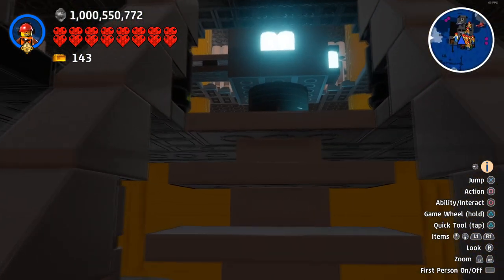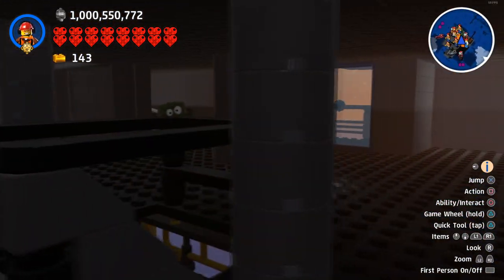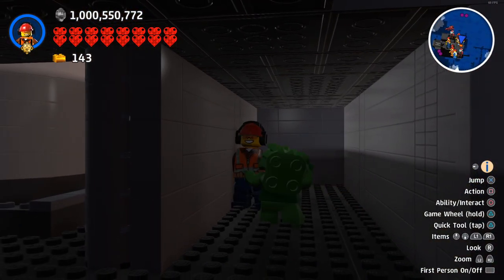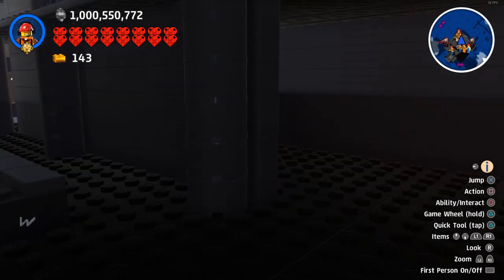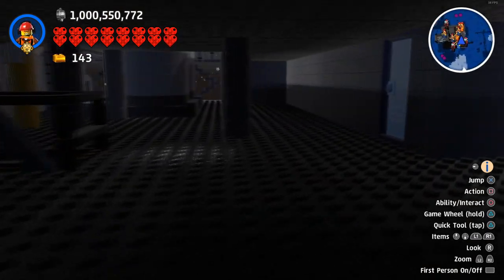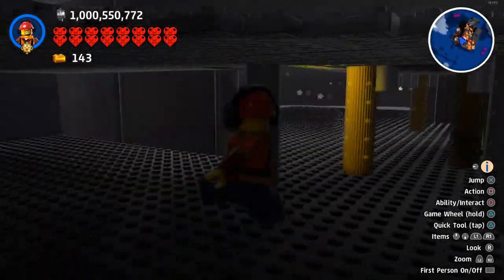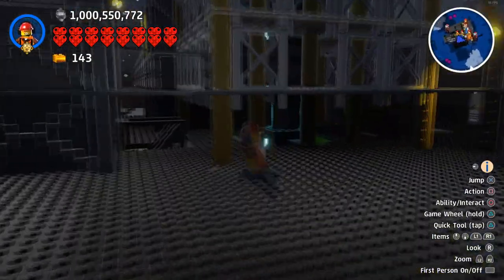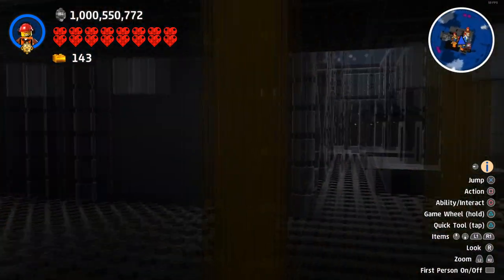That's pretty much the downstairs bit for now, so we head up these stairs here. These troublemakers are really doing my head in — they should be arrested for trespassing. Anyway, so we're on the first level. There's not really much here yet — I'm still building all the buildings. In the centre we've got the drill going all the way up to the top of the tower.